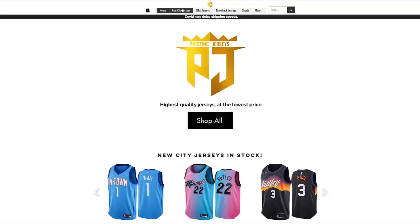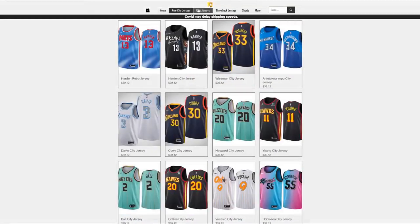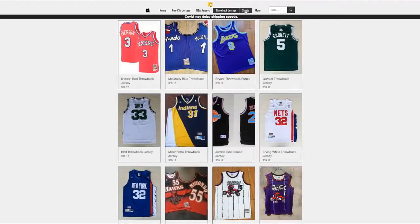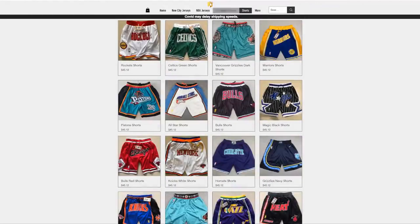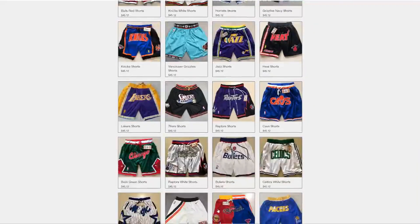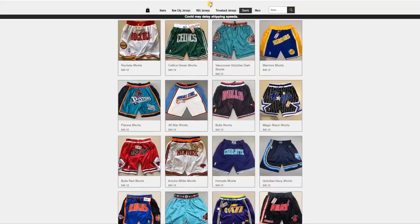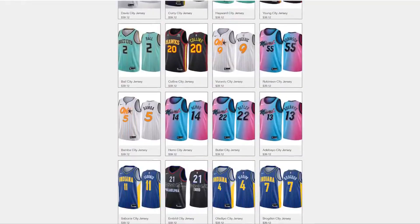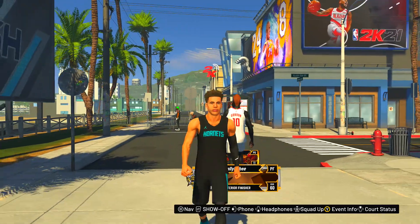If you want authentic jerseys for less than half the price of the NBA store, make sure to hit up Pristine Jerseys. The link is in the description. Use my code Badge Plug at checkout. You can get NBA jerseys, throwback jerseys, shorts, all types of stuff. Make sure to click the link in the description.